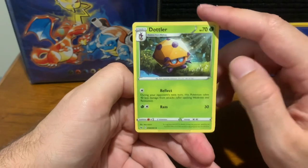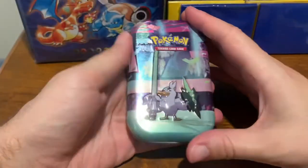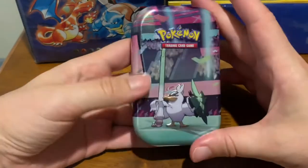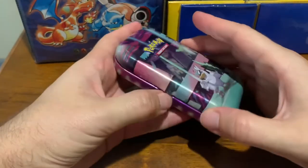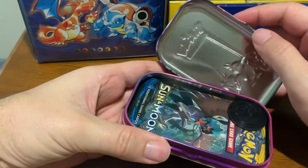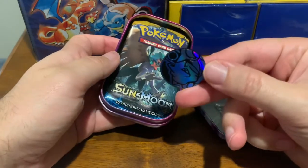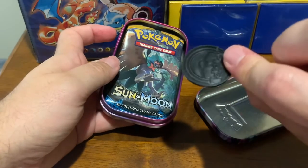And the last card of this Register Pack is Dottler. Look at little Dottler. That is the Register Pack — not too bad for four bucks. Boy, was this difficult to open. This thing was shrink-wrapped and then shrink-wrapped again. If anyone's ever opened one of these things, can you tell me how to open it better next time? Because wow, was that really difficult. Let's open it up. Look at that Blastoise — pretty cool looking, nice and blue.